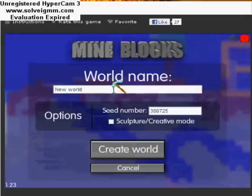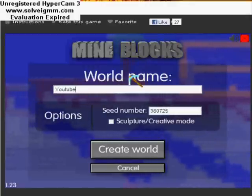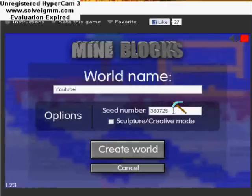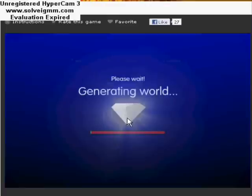Create a new world. Seed number, mode — okay, create world. I think this game is gonna be pretty cool so I want to give it a try.